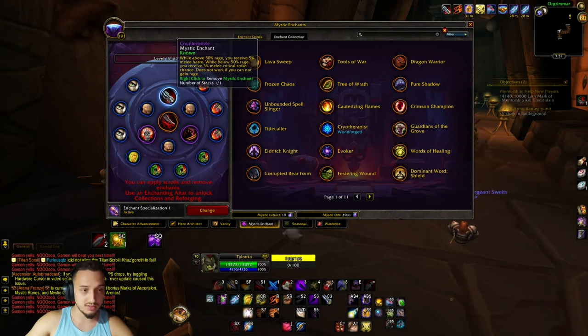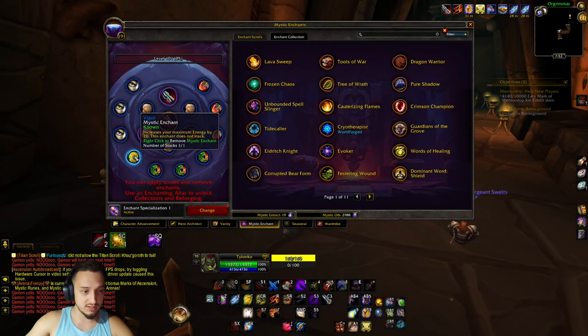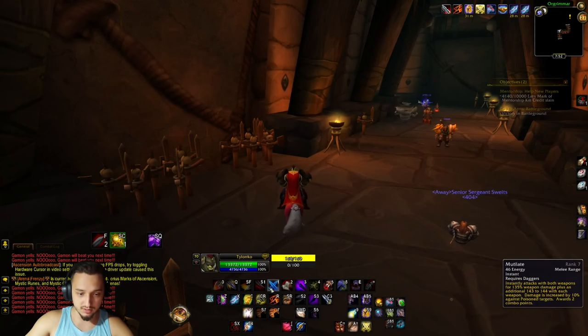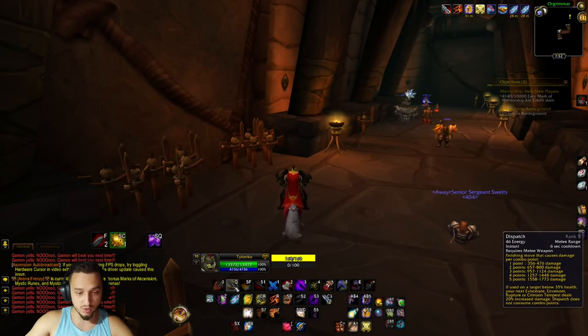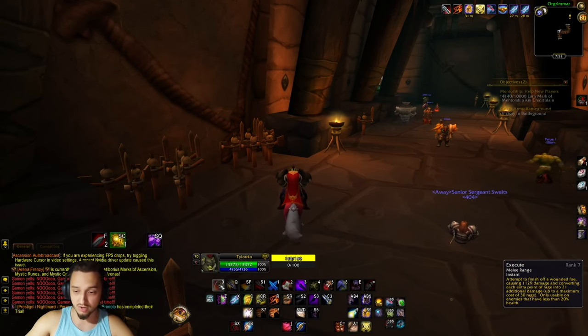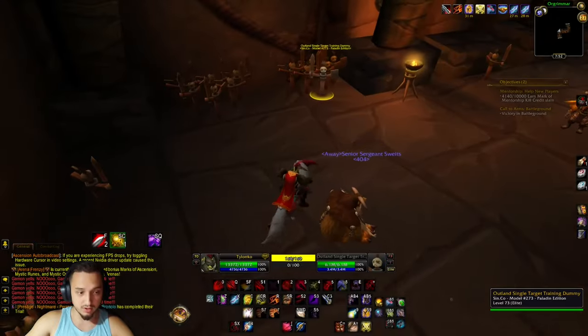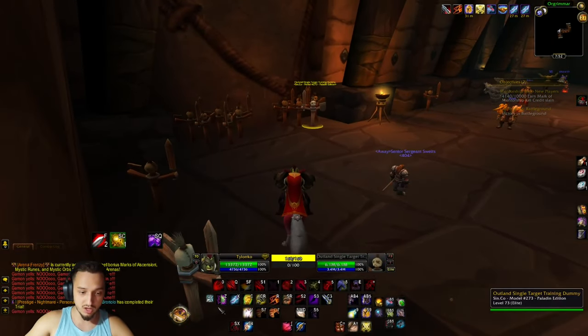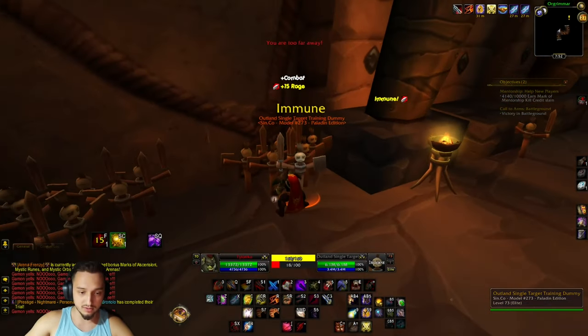That ties in well with poisons — extra damage on the poisons, Counter Poison is good filler here. We also get agility, energy and energy regen, extra damage with Mutilate, and then extra damage with Execute. The main gist is basically stacking up Mutilate for combo points, hitting with it — I actually got Dispatch as well, which is a nice filler. It gives you extra ability with some damage and also procs Execute. Basically dumping that into combo points, using the combo points which gives you Execute.